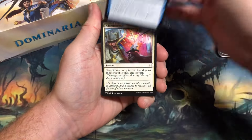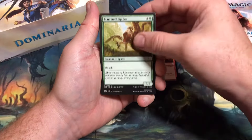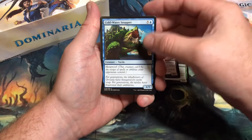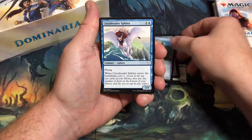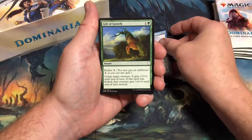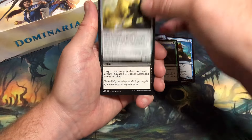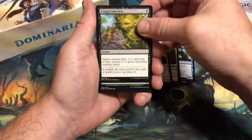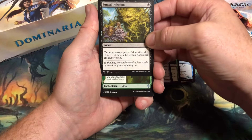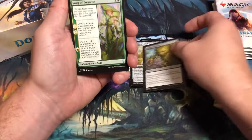Pack one: Unwind, Adamant Will, Warlord's Fury, Mammoth Spider, Stronghold Confessor. The Kicker mechanic made a return during Dominaria. Coldwater Snapper. Cloud Reader Sphinx — this was a nice common in draft. Gift of Growth — there's that Kicker mechanic again. Guardians of Koelos. Fungal Infection. The Saperling deck was a lot of fun — I had a black-green Saperling deck during the Dominaria standard environment.